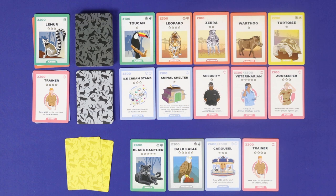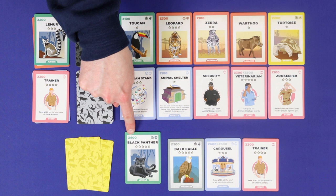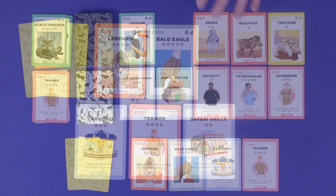Your last option is to make an animal exchange, and this can only be done with animals, not with staff or facilities. Choose one animal already in your zoo and choose another animal that is either in the market or on top of the discard pile, with an equal or lower cost or an equal or lower number of stars. Take the new animal into your zoo and discard the animal you're exchanging onto the top of the discard pile.